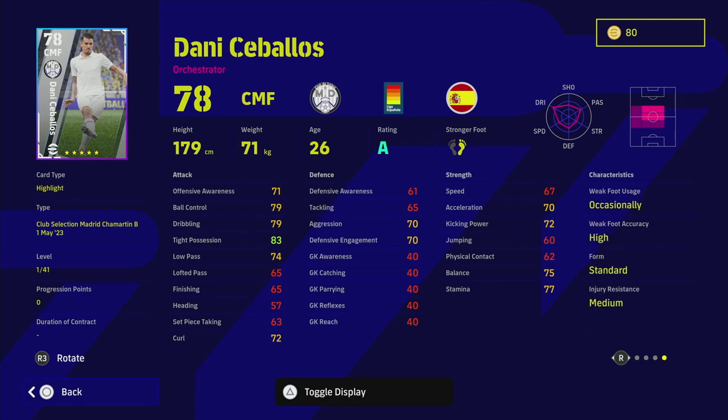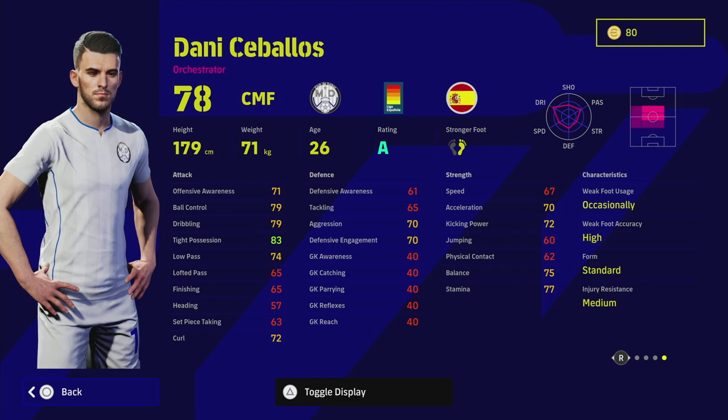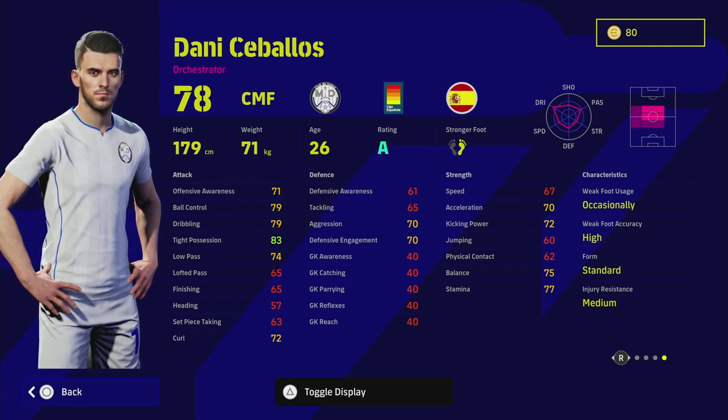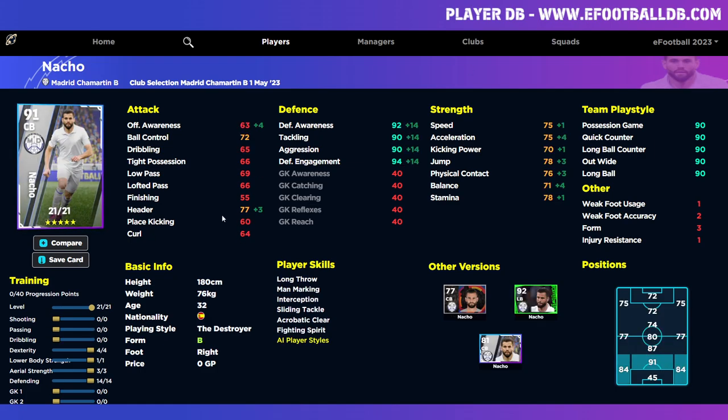Starting with Danny Ceballos - the lowest rated player on the selection but not bad at all. He has a similar feel to Pedri, with excellent dribbling, good player skills including one touch pass, way to pass, and double touch. He has a bit of aggression which is nice for an orchestrator. Trained up, he goes into the 90s for dribbling, ball control, and tight possession. Low pass at 87 is very good, offensive awareness is good, aggression at 70 is nice, acceleration at 80, balance at 85 - a very decent standard card.